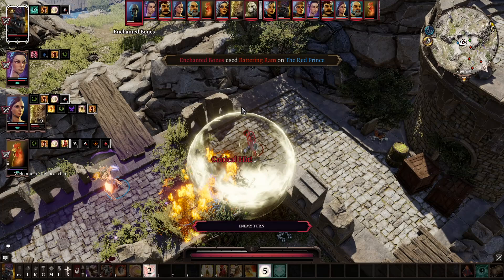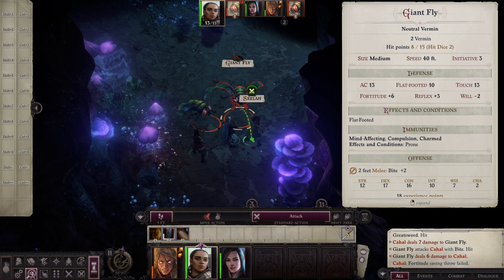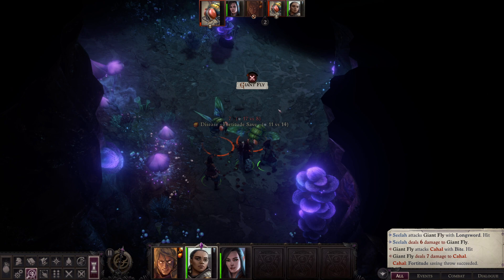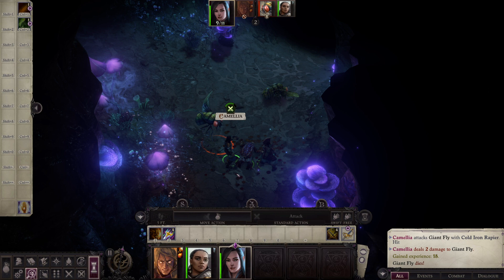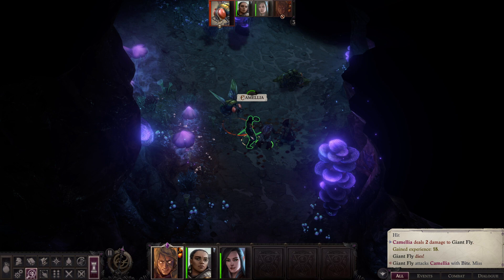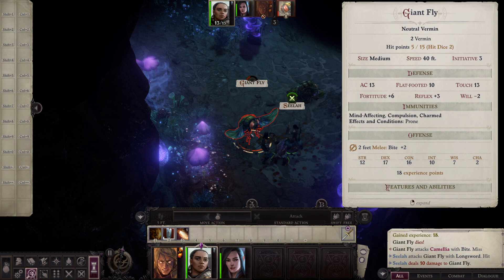Then there's the action-and-move system, which is similar but different enough to warrant explanation. Each character will typically have a set amount of movement based on their stats or attributes, and in that same turn they can also take an action. In some cases you might be able to sacrifice your action in exchange for moving double the amount. The general gist is that you can move and take an action per turn.